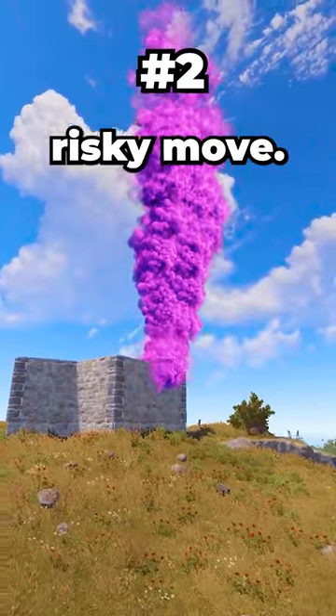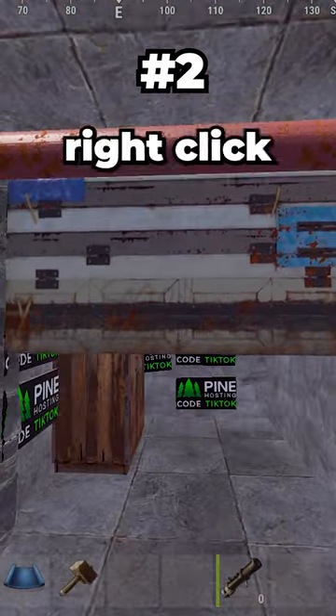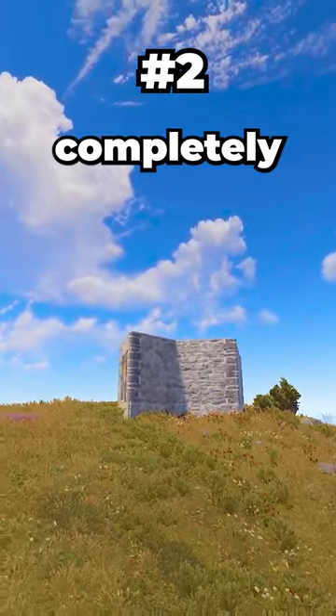Calling in an airdrop can be a risky move, but if you stick the airdrop to a garage door by holding down right click and open it, it makes the smoke completely disappear.